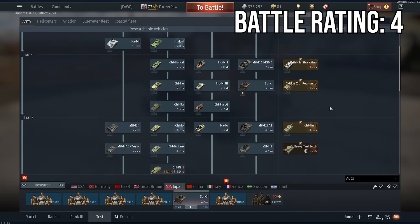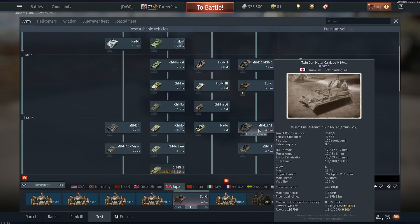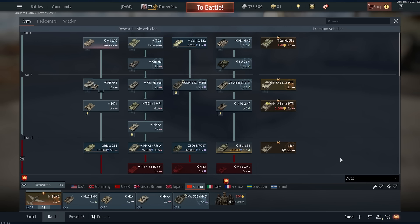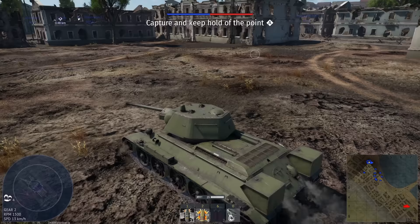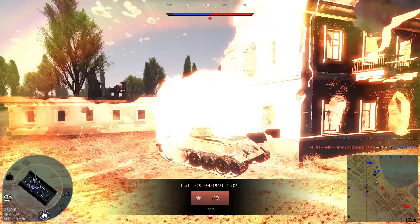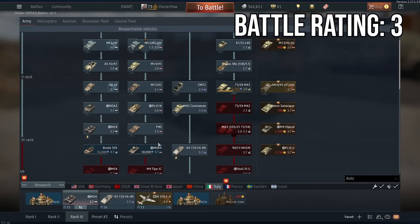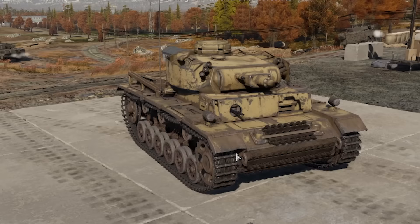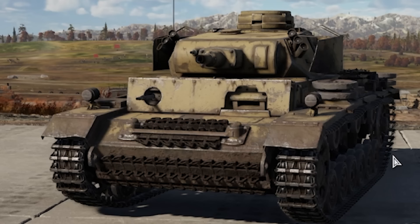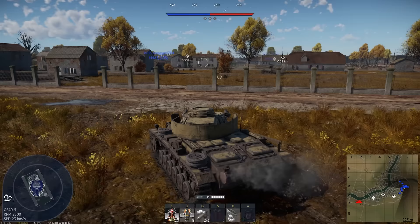Next up we've got Japan, but about the only thing they've got at 4.0 is another AA gun — an M19, but still an AA gun. So maybe China might have what we're looking for. And indeed they do — it's a T-34. Now this is the T-34 with the 76mm gun, but it's still a Soviet T-34 at the end of the day. How bad could this be? That's knocked us down one, and I guess it's time for Italy — so 4 minus 1 means we're back down to 3.0.